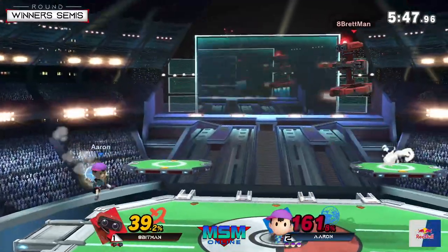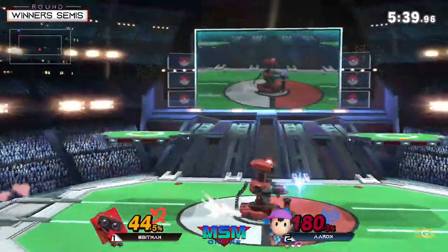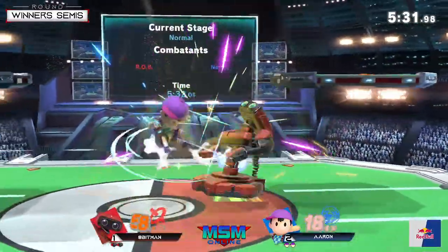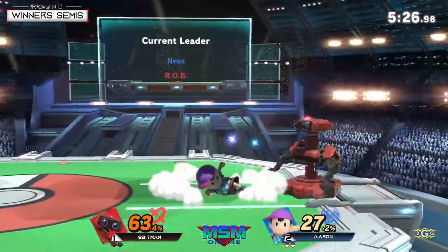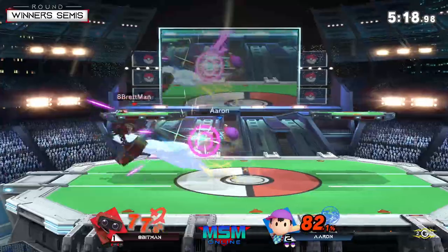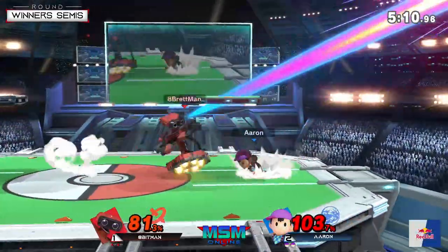He tries to start a forward air and just immediately gets hit by Ness. Nice nair hit — finally able to trade through a little bit in Apeman's favor at 44 percent. Aaron is fine with trading in that situation even though he lost his stock — he's got such a lead. Actually thought the jab lock was coming but Aaron went for something crazy with the down air. Nice setup — excellent grab again. Aaron mashing out and DI-ing really well — it's hard to get down throw up air to work on him.